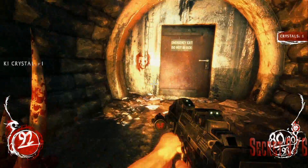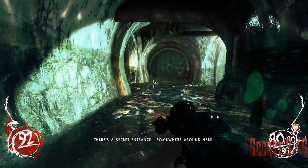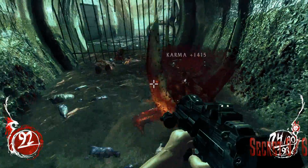Your third secret is in the sewers. Going inside the sewers, you're going to take your first left and it's going to be right down here. There is going to be a monster that pops up, so shoot him and kill him — and there's your third secret.